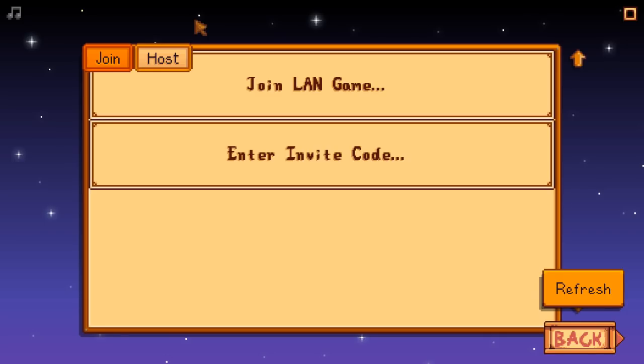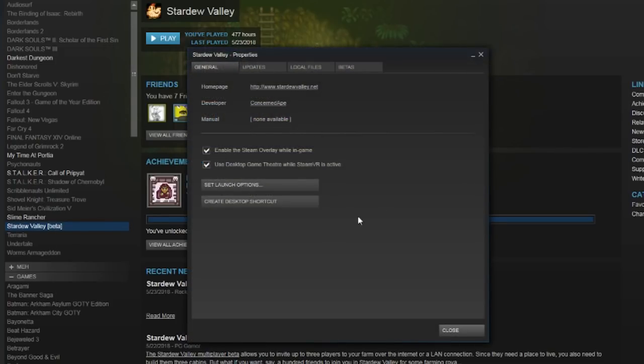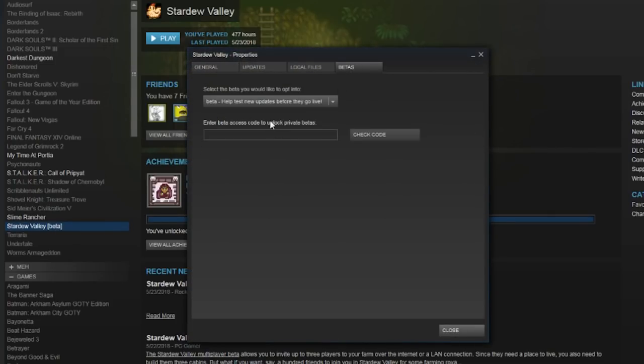If you want to take part in the multiplayer beta, go to the game's properties in Steam and opt into the beta. You have to put in the password 'jumpingjunimos,' and then you can take part.